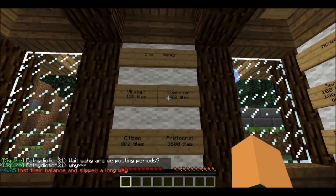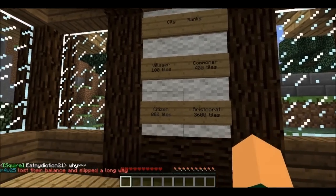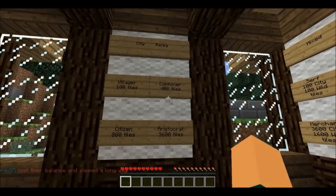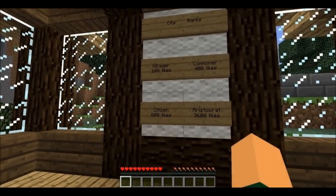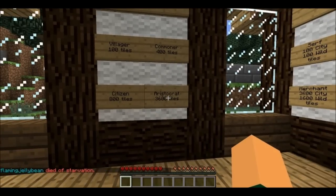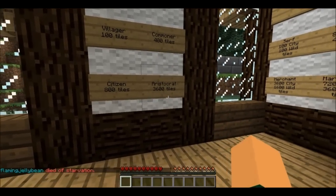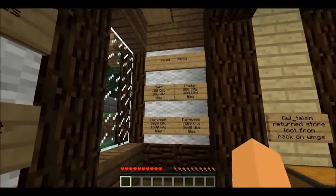Once you get 400 tiles in the city, which is four 10x10 plots, you get ranked up to commoner, and then citizen. Commoner can make shops, and at villager you also get to use water buckets — peasants can't use water buckets. Citizen gets lava bucket use, and aristocrat — if you can somehow get 3,600 tiles in a city, which is pretty difficult — you get the option to jail people.